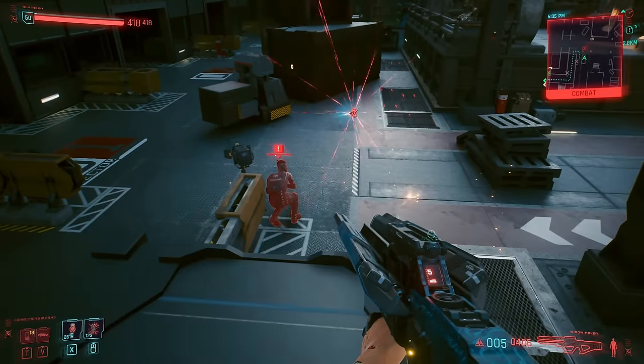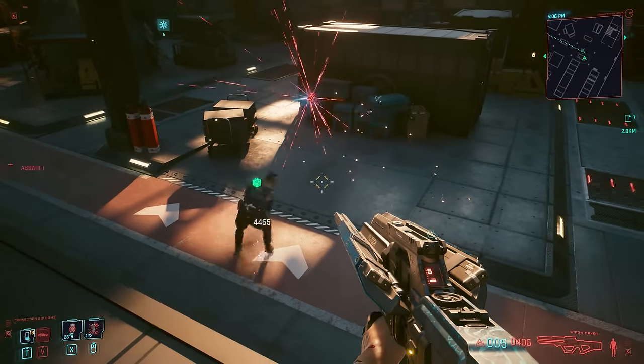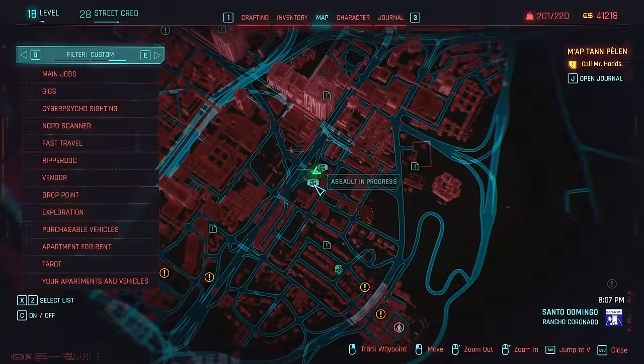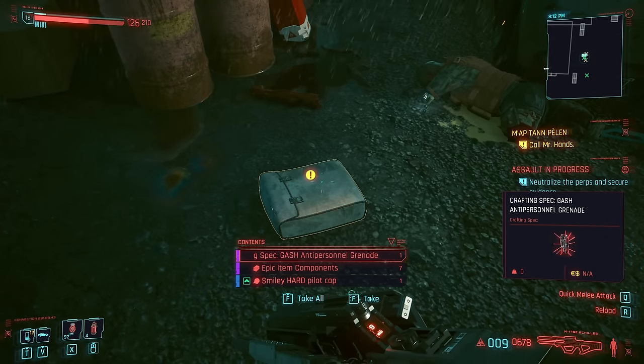This thing won't even have an explosion timer, because it simply won't explode — going less for obliteration and more for gashes. Finding the crafting spec for this one is pretty easy: just head over to the Assault in Progress in Rancho Coronado.